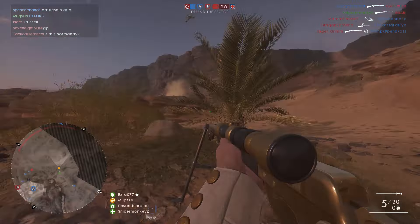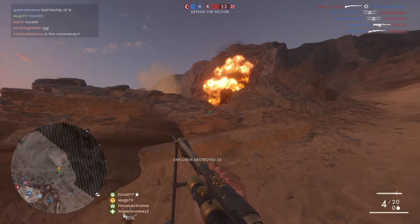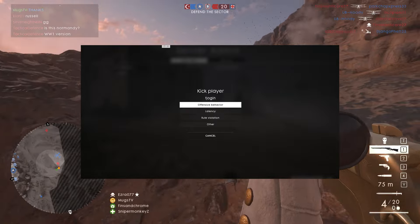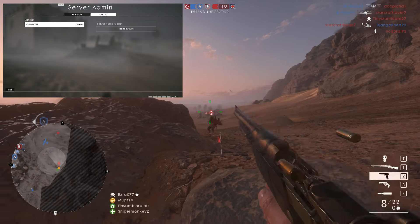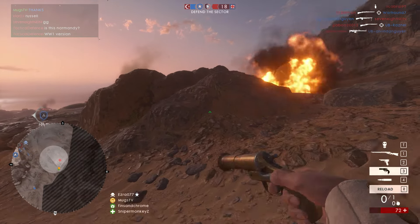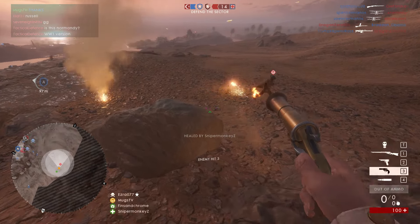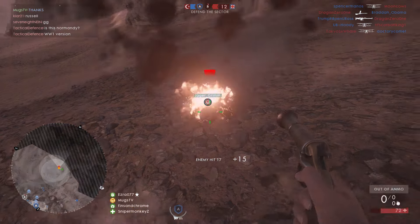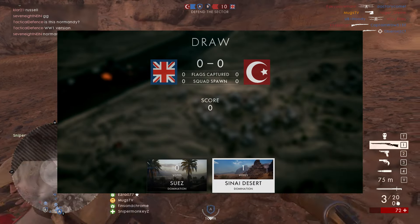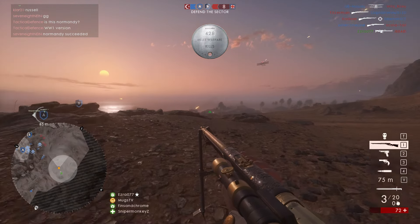So highlights - this is for the server side. This has been asked for for a long long time. Server admins will now be able to kick and ban players. There's also prioritized access to servers for admins. Vote map is now going to be enabled on all servers, so you'll be able to vote at the end of the round for two maps. I think these are huge things they added to the game.